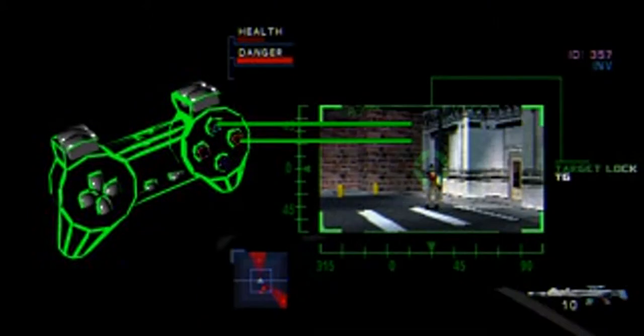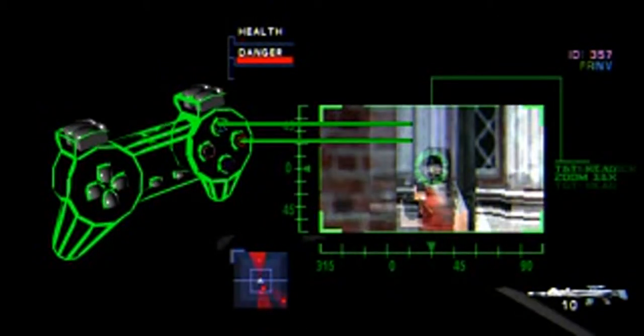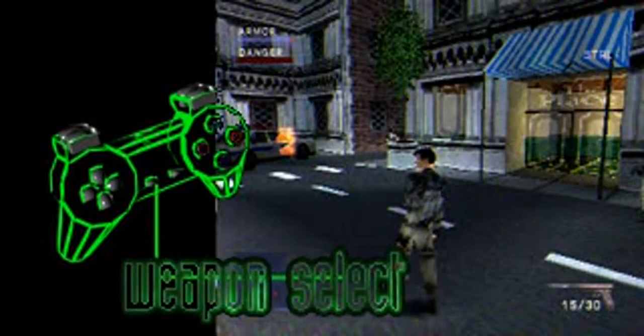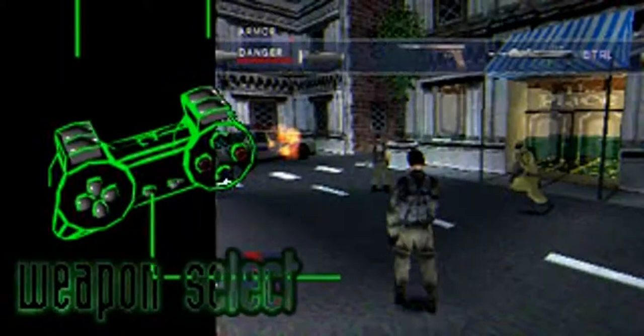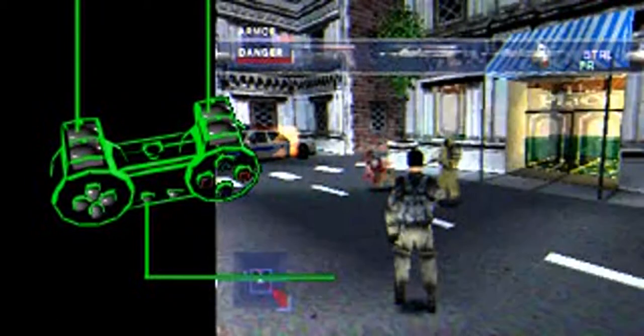Different weapons have different aim modes. When aiming with the sniper rifle, you can hit the triangle button to zoom in and the circle button to zoom out. Tap the select button to quickly switch to the next weapon, or hold select down and press L2 or R2 to cycle back and forth between weapons.